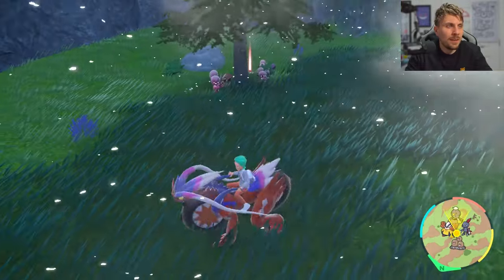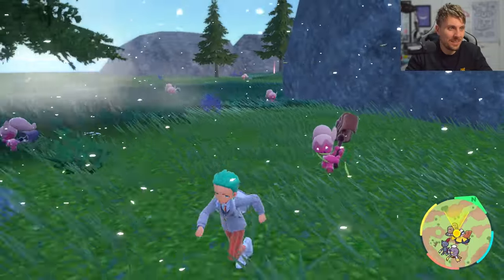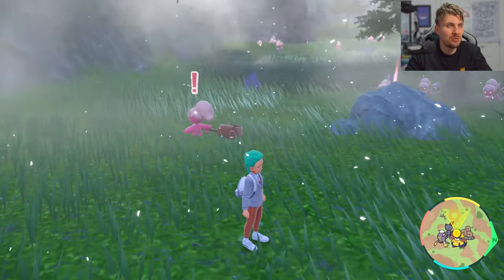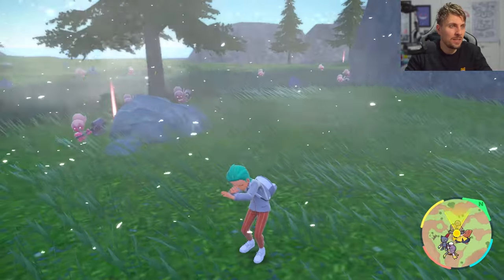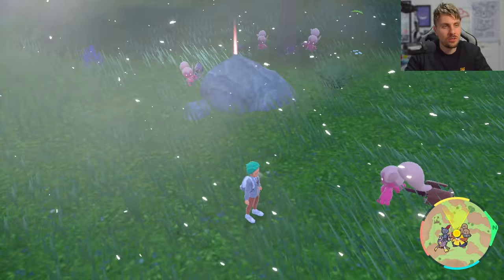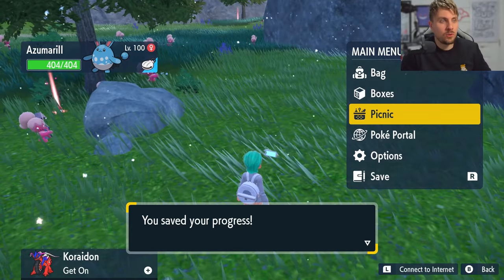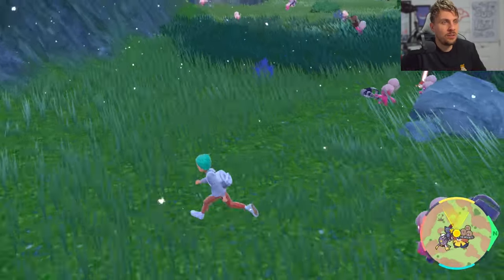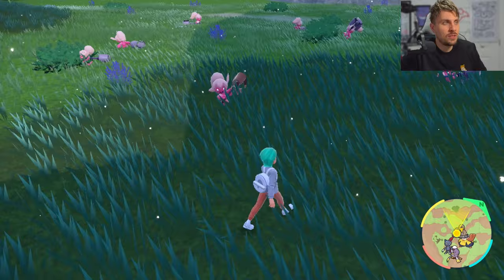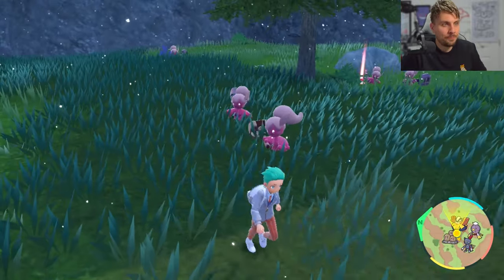We've got the shiny already here — you can see it right in this location, just chasing us around. It is the bronze-hammered one. It took us pretty much most of the sandwich to get it and we're not in the most desirable conditions with the snowstorm, but you can see the amount of Tinkatuff spawning in this area which is great. If you want to get the shiny in a specific ball, drop a save right now — especially if you're near the end of your sandwich power — so you always have the shiny secured.